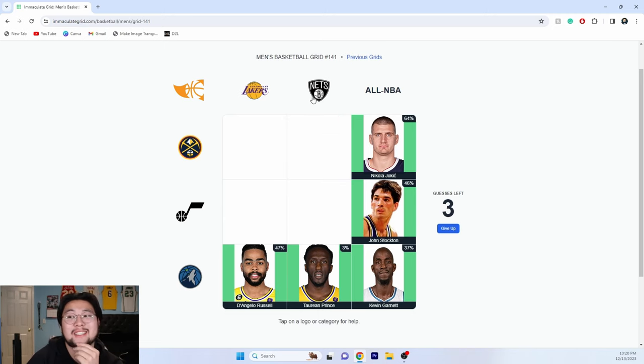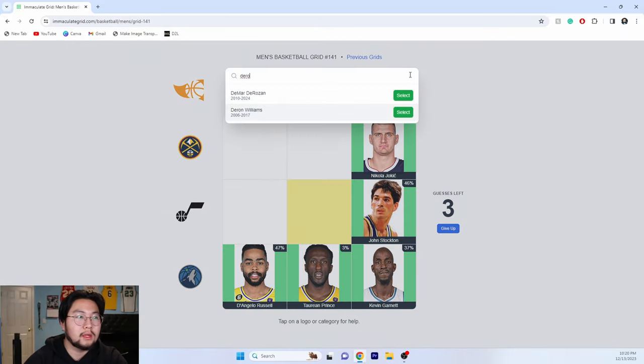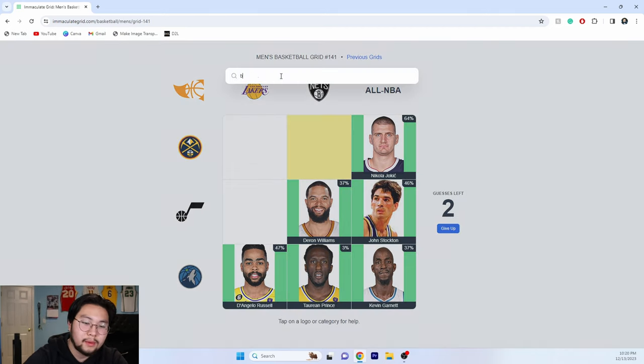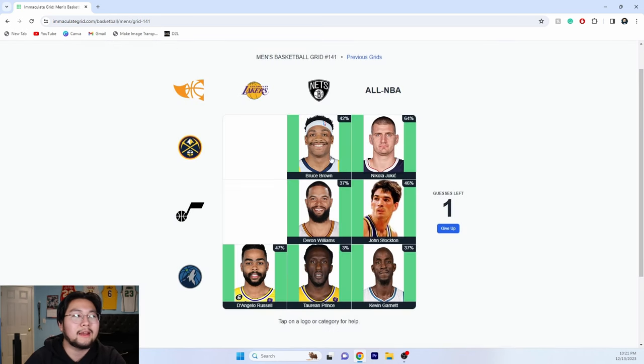Jazz and Nets — I got this one! Deron Williams, right? He played for both. And then Jazz and Lakers — who played for both? Nuggets and Lakers — I feel like Bruce Brown has played for both. I feel like he played for the Nuggets. His mustache is funny.